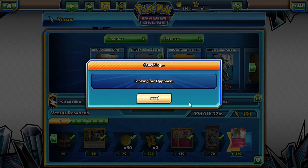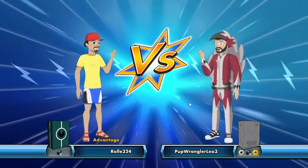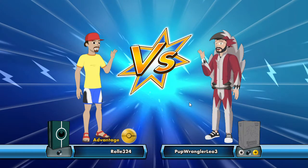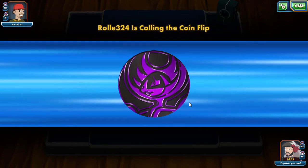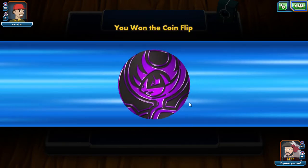K-9 Rockers — let's see if this deck can do well. It's kind of difficult to really set up that item lock in Standard format. In Expanded they have the Hypnotoxic Laser; Seismitoad is a basic with all that HP. This one makes it a little more difficult to use Luxio — it doesn't have the HP, and it's not a basic.